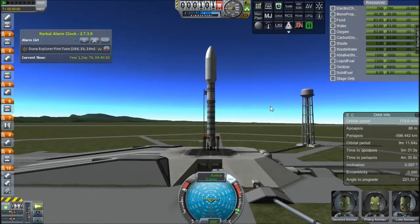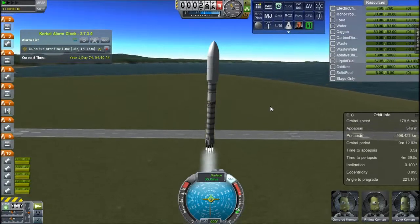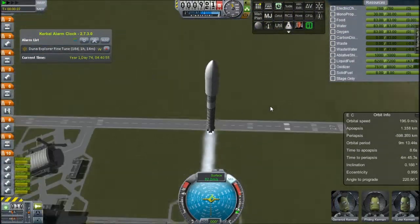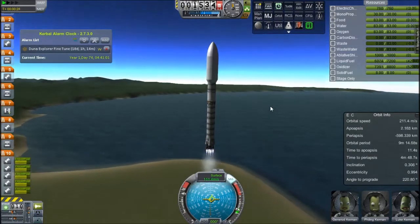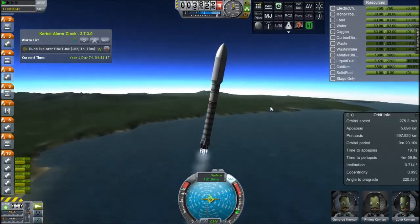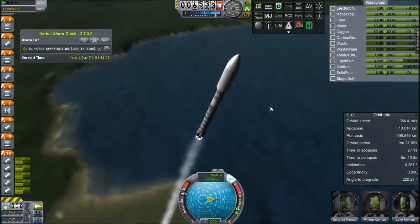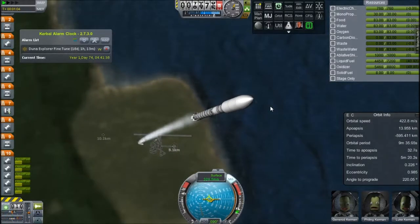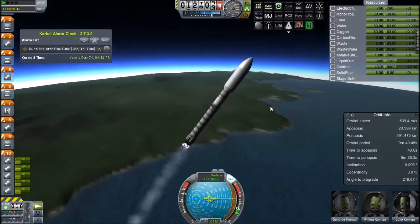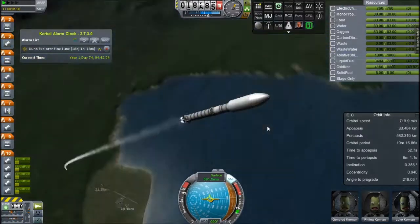So we'll jump ahead to going to the moon with our three astronauts - or Kerbinauts, or whatever you want to call them. We have Gene Rod, Filling, and Luke. Luke and Gene Rod are new recruits, but Filling has been on a couple of missions - he is the commander. Bob Kerman's on station, and Jeb, Bill, and Franklin Kerman are heading out to Juna - they'll be getting there less than three months from now, and the fine-tuners in 18 days as you can see in the Kerbal Alarm Clock. This is my reusable rocket. Hopefully this will go well, but who knows with the unlucky numbers.